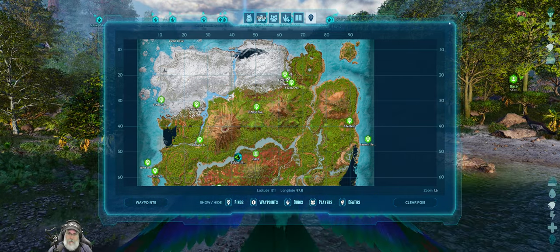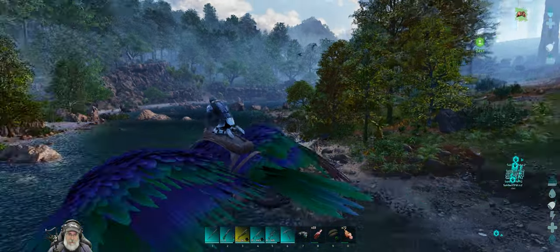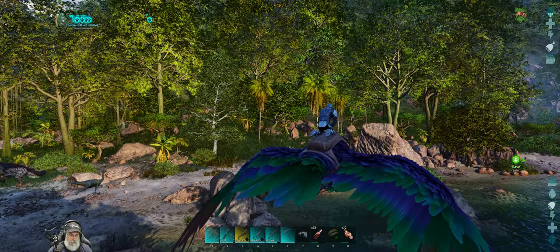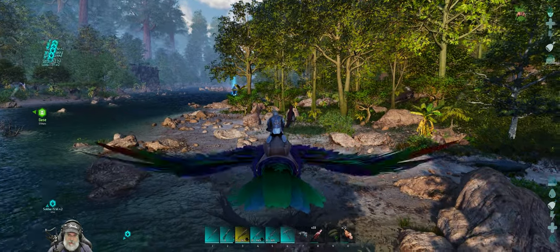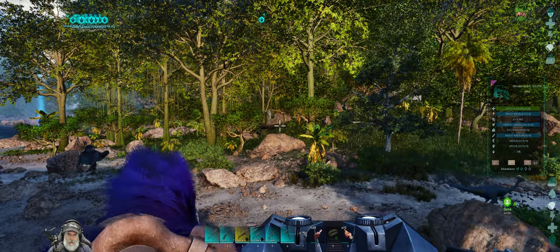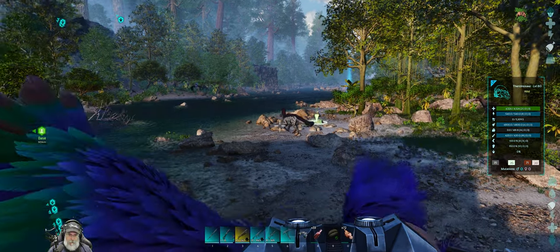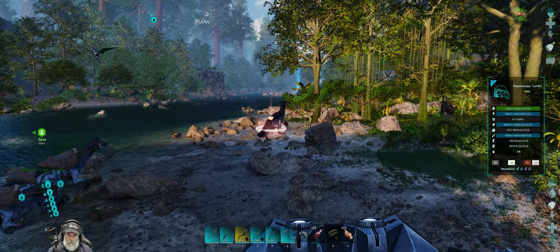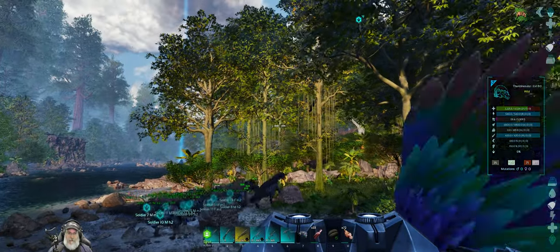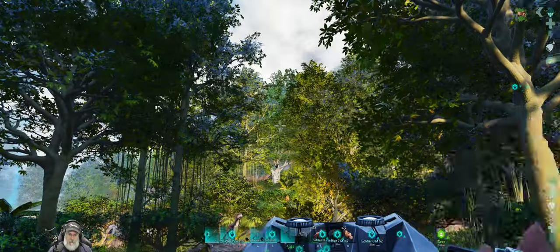I was wondering about maybe going the other direction but that's just going to be too complicated to do over land. So let's start going down this way and look for targets of opportunity. There's a couple of Therizinos over here — that's a level 80 and a 135. We're not going to go after a 135. If it was a 145 I'd seriously think about it. If it was a 150 I would definitely do something.